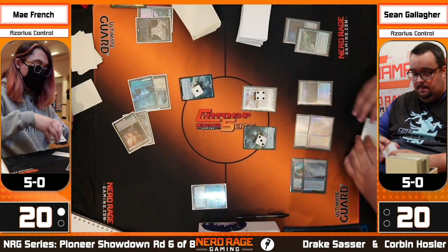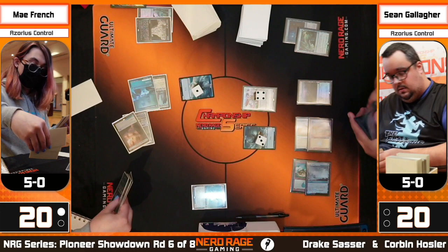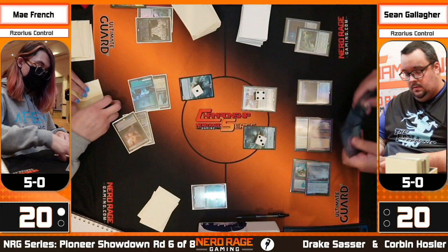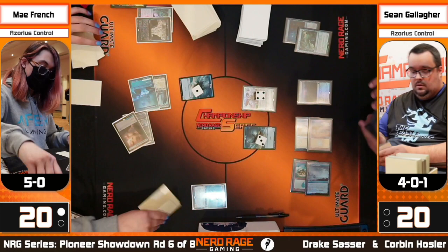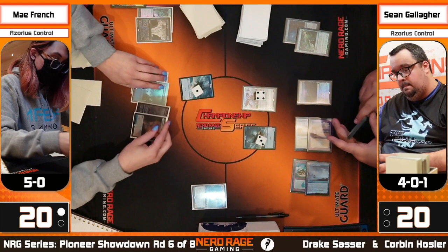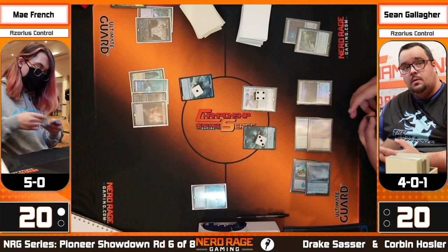Players are fighting over cards on the stack — looks like a Memory Deluge, but in response Sean is sticking a Wandering Emperor. Sean picking the spot when May taps out. Normally you don't see people counter the draw spells that often, especially with No More Lies — maybe that dynamic will change. Instead, Sean is choosing to stick his own threat: Wandering Emperor, known for its flash ability, picking its spot to get into play and maybe start making tokens.